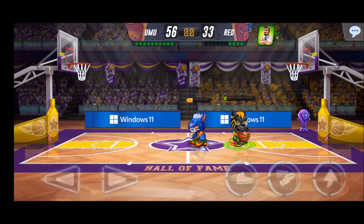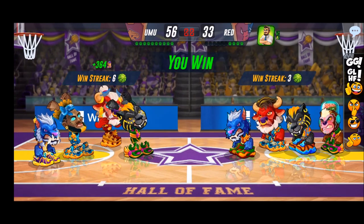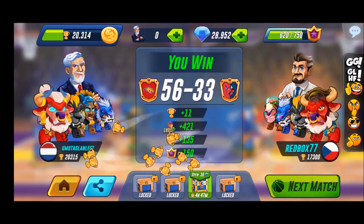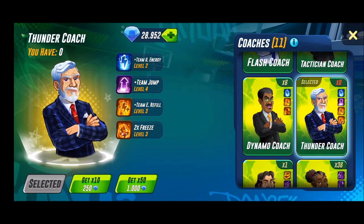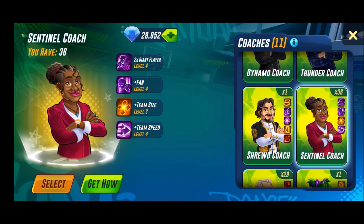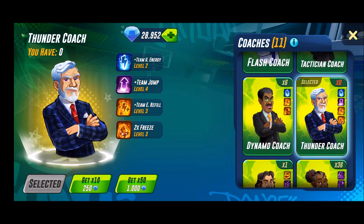The current season pass coach — the sentinel — is not really convincing to me. This thunder coach gives a lot of energy, and I think it gives better power-ups than the sentinel. The sentinel only gives a fan boost, team size and team speed. But this thunder coach gives you team jump, extra energy, and faster refill.